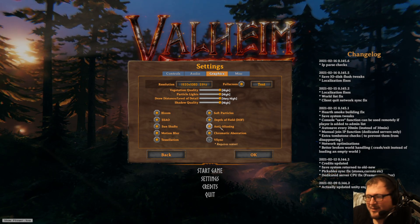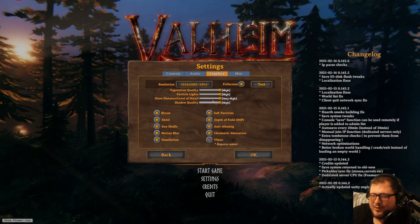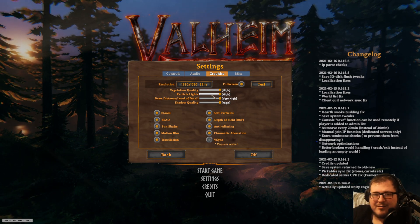These are the settings you can play with. The four quality options and anti-aliasing are the ones that will boost your FPS the most if you lower them.